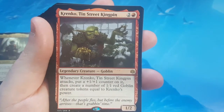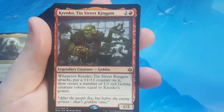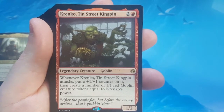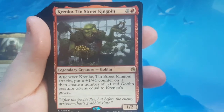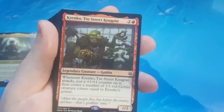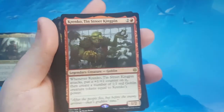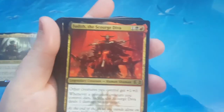Krenko, Tin Street Kingpin — 3 to cast, 1/2. When it attacks, put a +1/+1 counter on it, then create a number of 1/1 red goblin creature tokens equal to Krenko's power. I talked about this card when I was doing my Purphoros deck. I liked the card — it just didn't make sense for that deck. For this deck, it makes a lot of sense. That's a good addition.